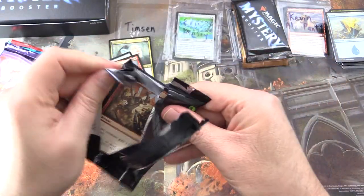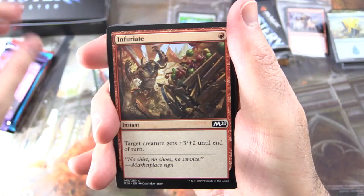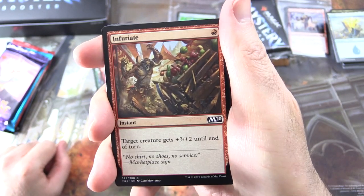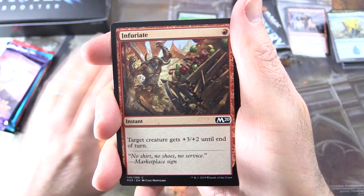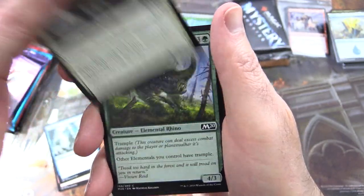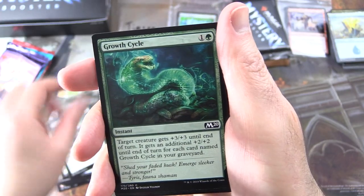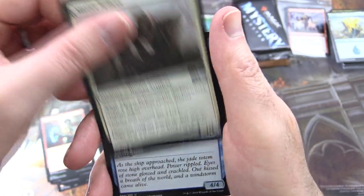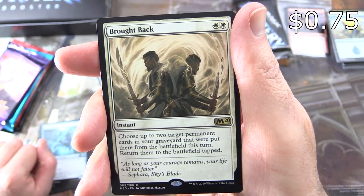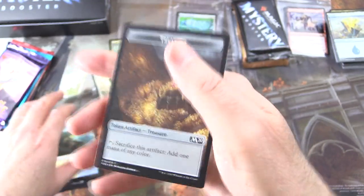Next up we have Core 2020. I'm curious which will do better — we've also got Core 2021. Later on I'm doing a battle with Core 2020 versus Core 2021, so stay tuned for that. We've got Infuriate, Anticipate, Inspiring Captain, Thicket Crasher, Blood Burglar, Sleep Paralysis, Yoke Docks, Gorging Vulture, Growth Cycle, Shock. Uncommons: Master Slicer, Air Elemental, Spectral Sailor. And the rare is Brought Back — instant for two: choose up to two target permanent cards in your graveyard put there from the battlefield this turn, return them to the battlefield tapped. And a Tranquil Cove and a Treasure token.